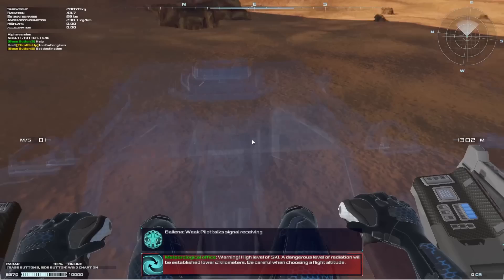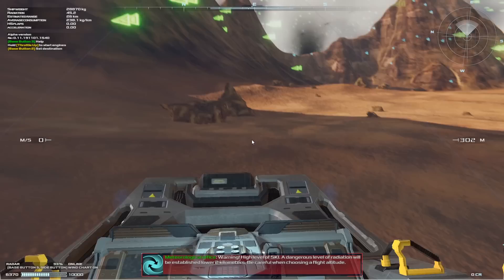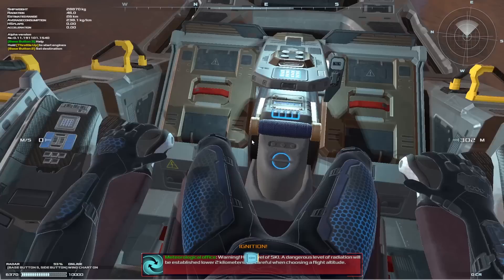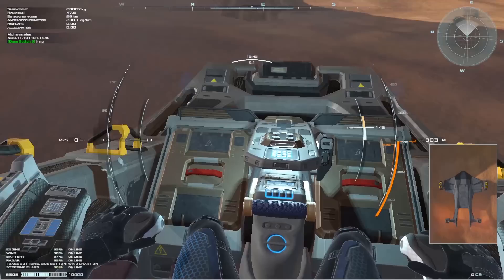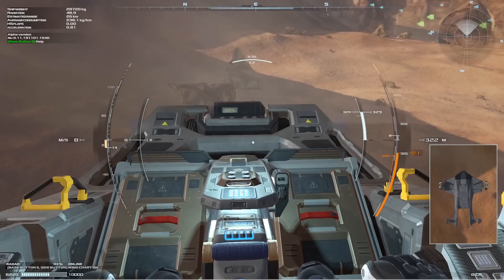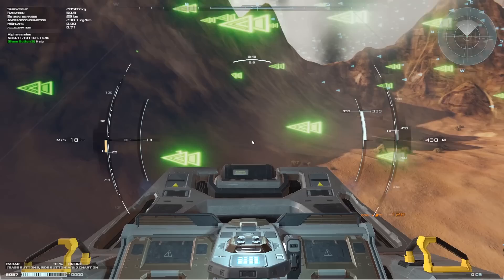You get multiple cockpit modes: the transparent cockpit for landing and takeoff, then the camera mounted on the nose, and then the true cockpit. There are no animations to the pilot yet, but I assume that'll come sometime in the future — showing him pressing buttons and pulling the throttle. All the cockpits might be the same at this moment, but they give you a camera on the side to show the surroundings of the craft so you know whether or not you're clear of a lamppost for takeoff.